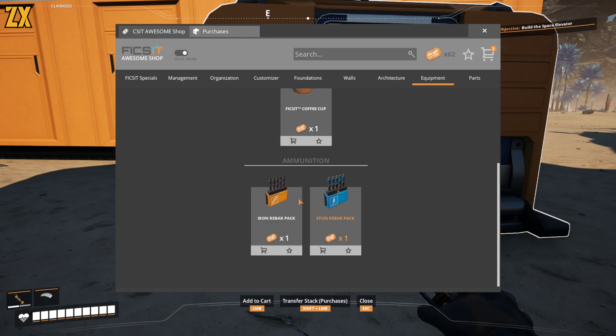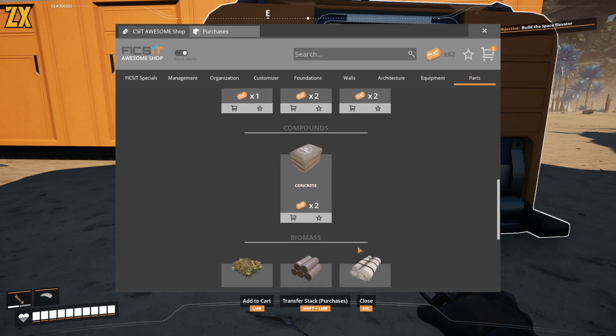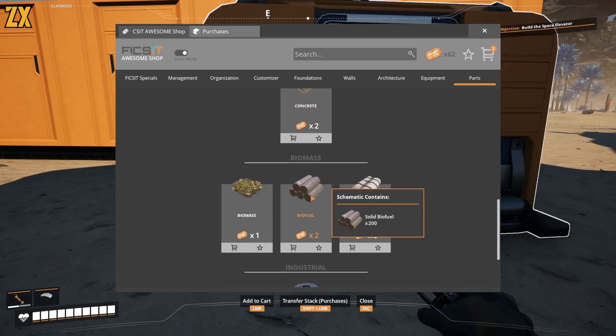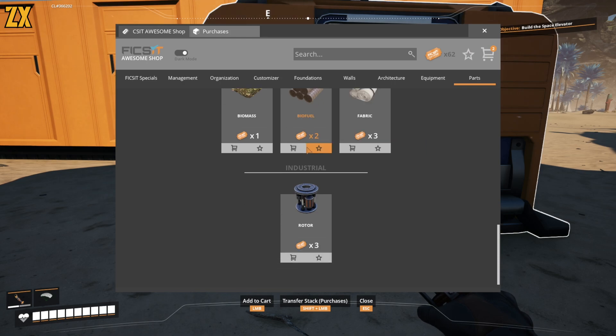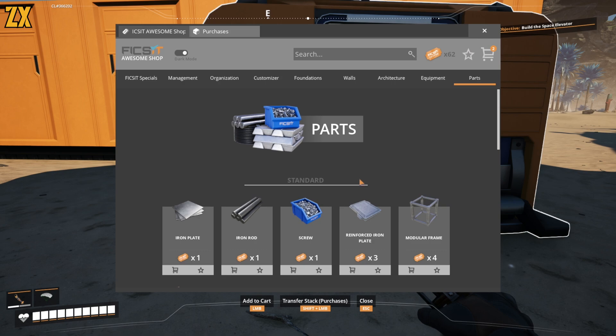I do not recommend spending coupons on things you can make in the game — like all these parts. I know sometimes you might be tempted by things like biofuel. Do not waste your coupons on this stuff.